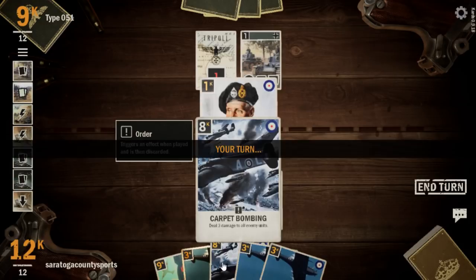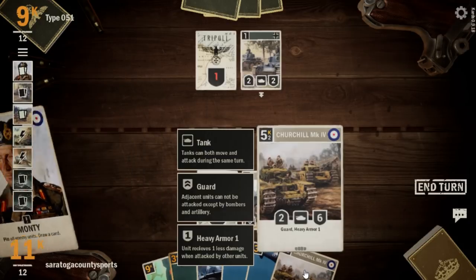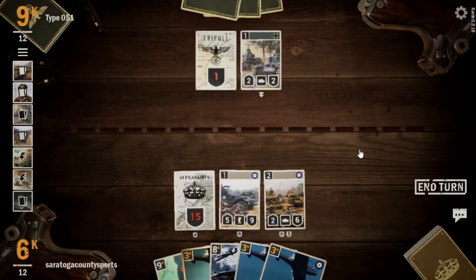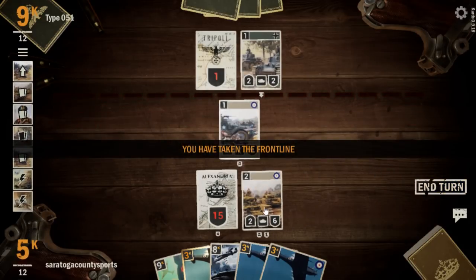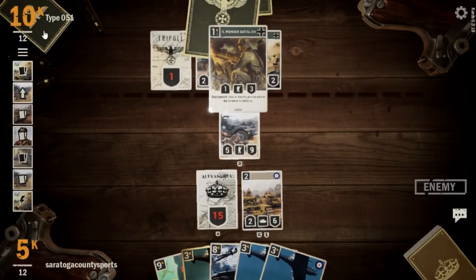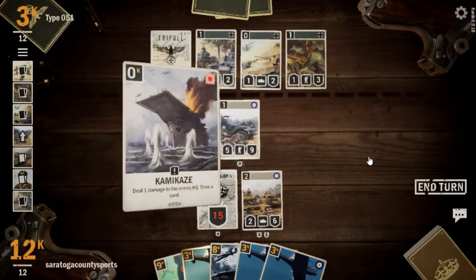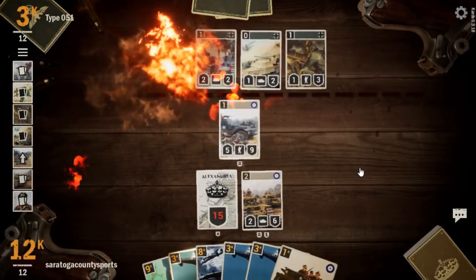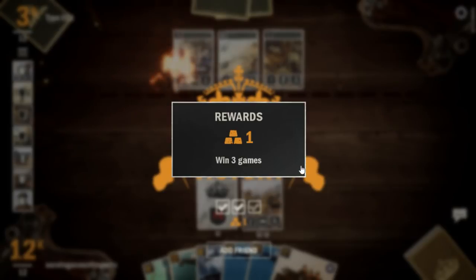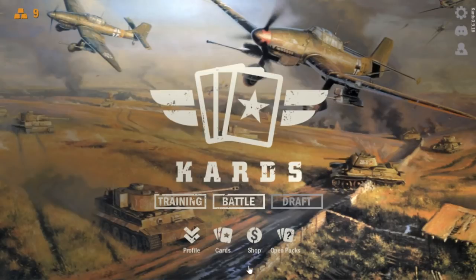Our Naval Powers buy us time, Carpet Bombing clears the field, Monty buys us a turn, and we haven't even had to engage Empire of the Sun yet. We move Grenadier Guards forward with a Churchill guarding the HQ, Panzer pinned. They need a lot of their bag of tricks, and they're down to five cards in their deck. We Kamikaze them out — that's the ball game. Another nice win against Type 051 — we are built to prey on those kind of decks.